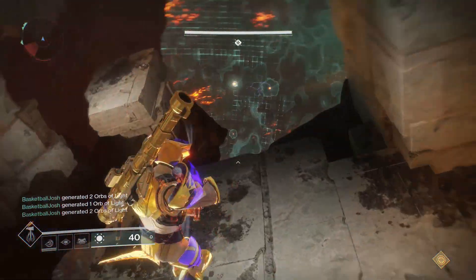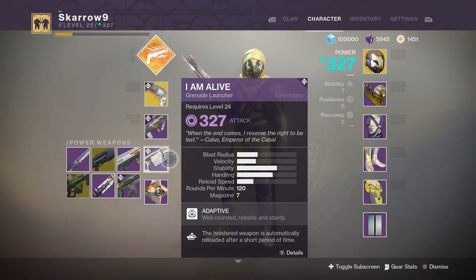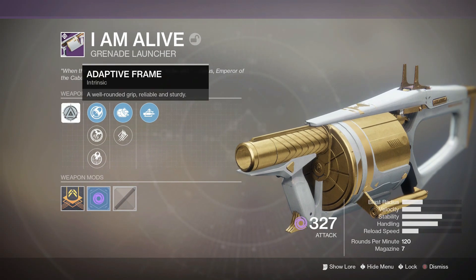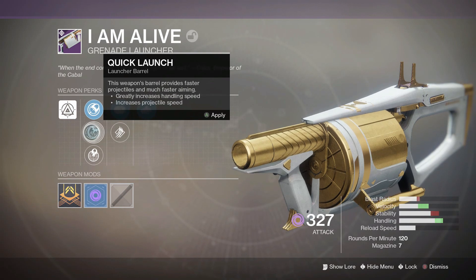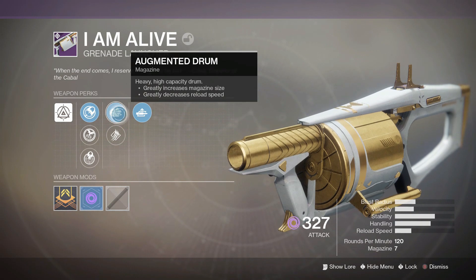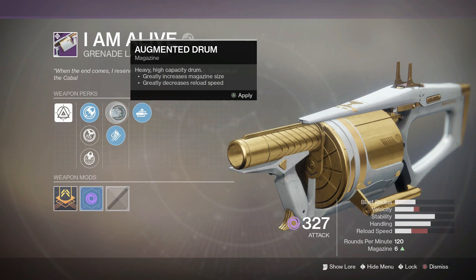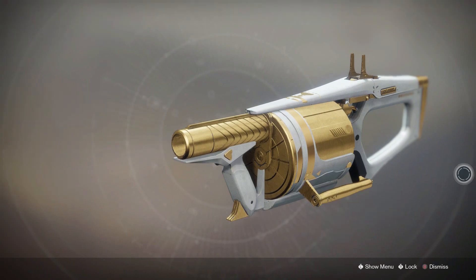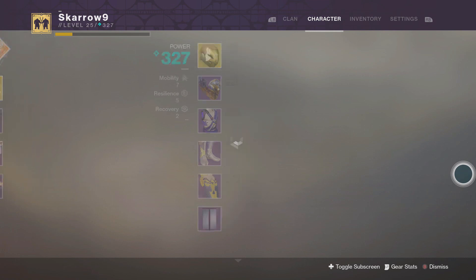This is more of a discussion video. I want to go over all of my rewards, my concerns about the raid, and talk about why I like it so much. On my hunter I only got one thing: the grenade launcher called 'I Am Alive.' It features the auto-loading holster perk, which makes it reload whenever you're not equipping it. The grenades detonate on impact — it's pretty good in Crucible and it only takes two grenades to kill someone.